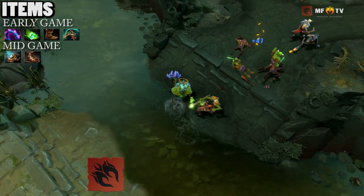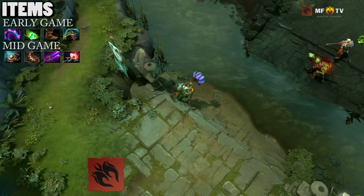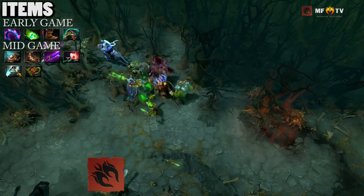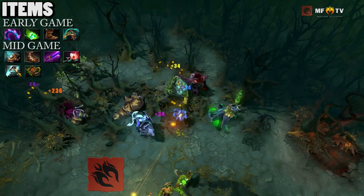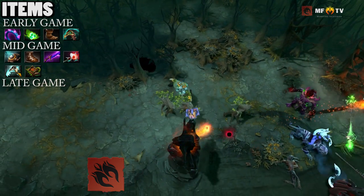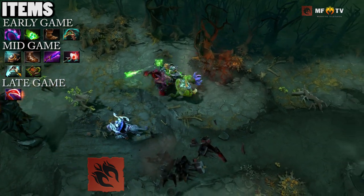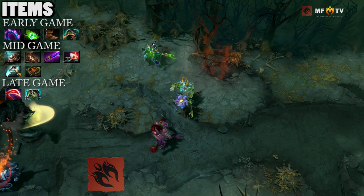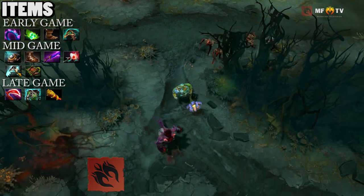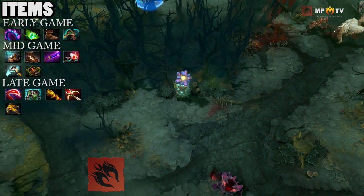Since you've already got your primary items, you can either start building a Shadow Blade for safer pushes, ganks, and more disables, an Orchid Malevolence if you need extra damage and a Silence, or a Scythe of Vyse if you need a stronger disable. Even Necronomicon if you need more pushing power and some mana burn with some Truesight. By late-game, you should already have your Scythe of Vyse or Orchid Malevolence. You'll want to get more damage to take down the enemy team's farm carry, so pick up a Desolator, which will also help you melt down towers as the armor reduction really hurts buildings. If you need more durability and damage, pick up an Assault Cuirass. If you miss too much, pick up a Monkey King Bar for a big damage boost. Other items for consideration are Daedalus for even more damage and crits, and Black King Bar for Magic Immunity to stay in battle as long as possible.